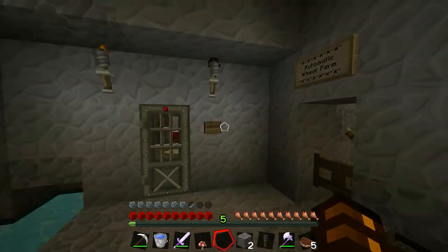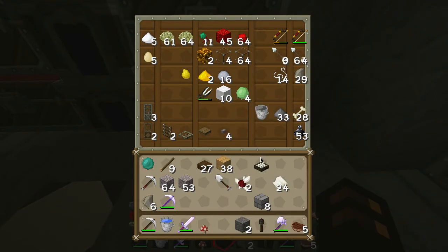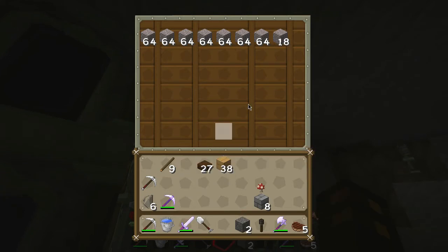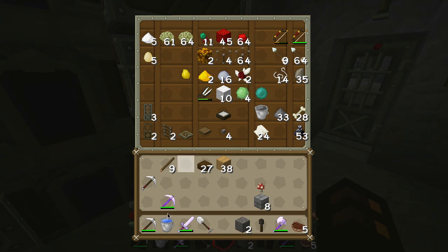Let's put this stuff away. I wanted to build the tower. Let's put this here for now. I'll keep that paper. Let's put this ender pearl in here — it's awesome that we finally got one. Let's put this gravel away — we can make some coarse dirt with that.